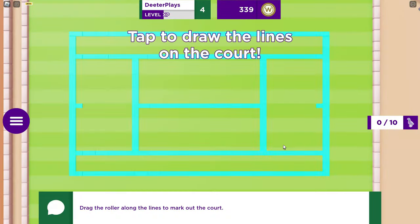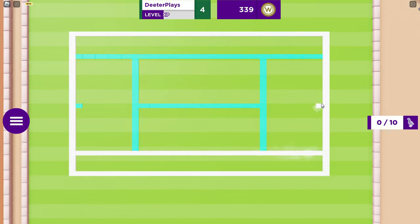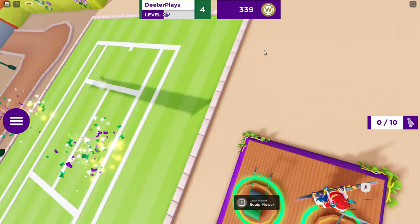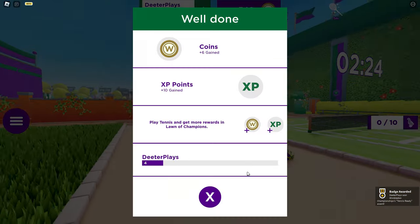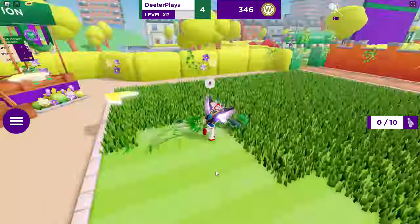We're going to grab the other device right here to draw the rollers on the tennis court. We're just going to follow along these blue lines and click to put the chalk on the tennis court. And there we go — we've got one of those done. We got a badge and gained some XP as part of this whole thing.